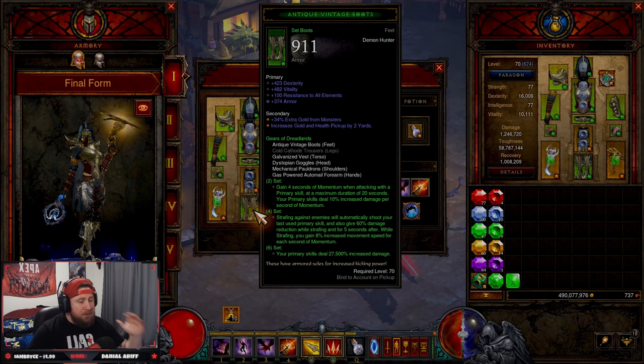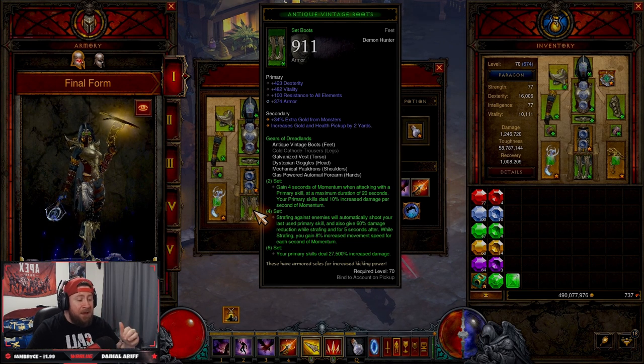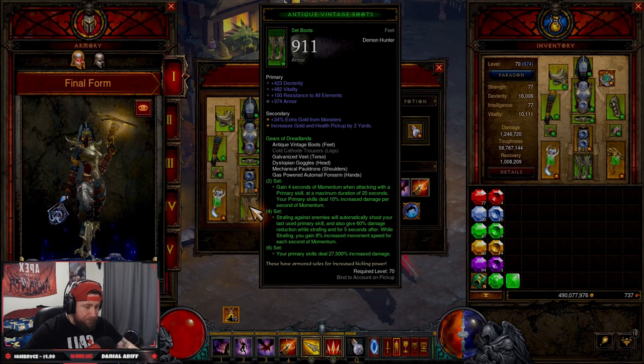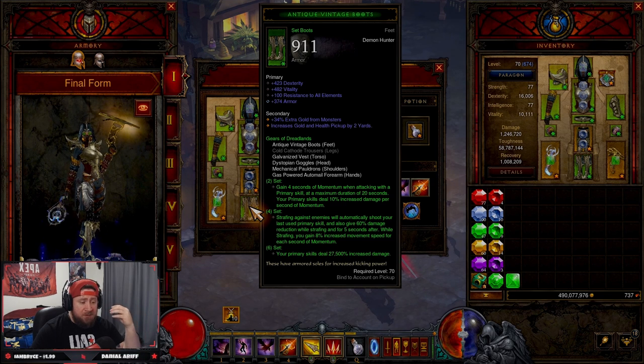You're going to need the GoD DH set. Nothing really changed except for the huge power boost the six-set piece got — it now deals 27,500% increased damage, up from 12,500%. It was very low and didn't do enough damage before, but it got a huge boost, so shoutout to Blizzard for that. You're going to need five of the six pieces.